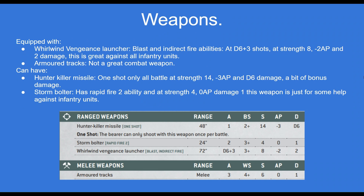You can add the Hunter Killer Missile to the Whirlwind. This has only one shot the entire battle at strength 14, minus 3 AP and D6 damage. This is more for those high toughness units that are making their way towards the Whirlwind or threatening it with line of sight, and is just for a bit of bonus damage towards them.